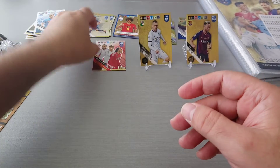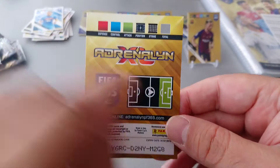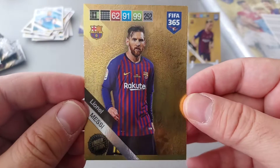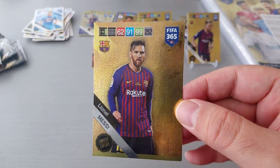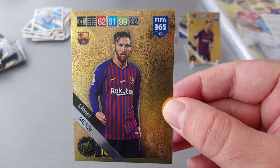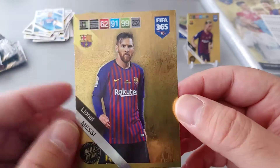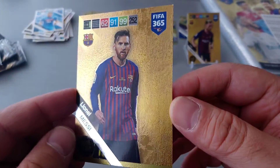That was the Polish starter pack. Let's have a look at our last limited edition. We got a striker — come on, Messi, Ronaldo. Yes! Ha ha ha! Leo Messi! Fantastic! What a boss card! Messi: 62, 91, 99 for a total of 252. That is absolutely boss. If you're going to pull a striker, you might as well pull a Messi, a Ronaldo, or an Mbappé. Fantastic!